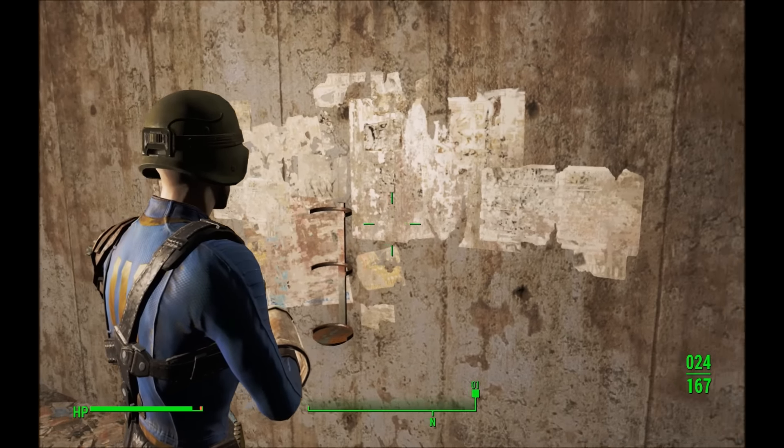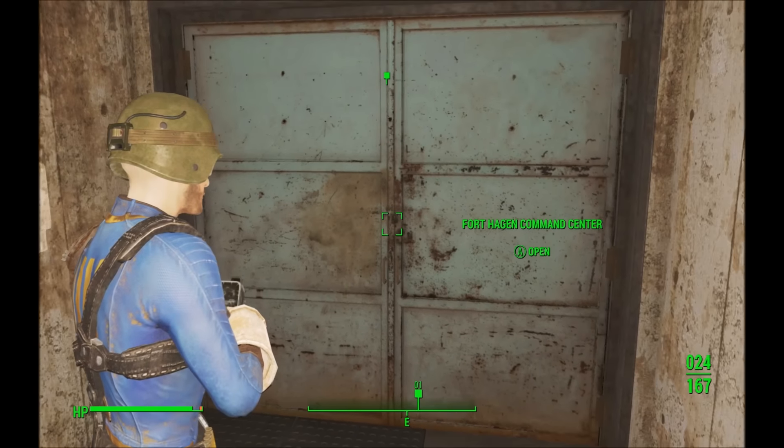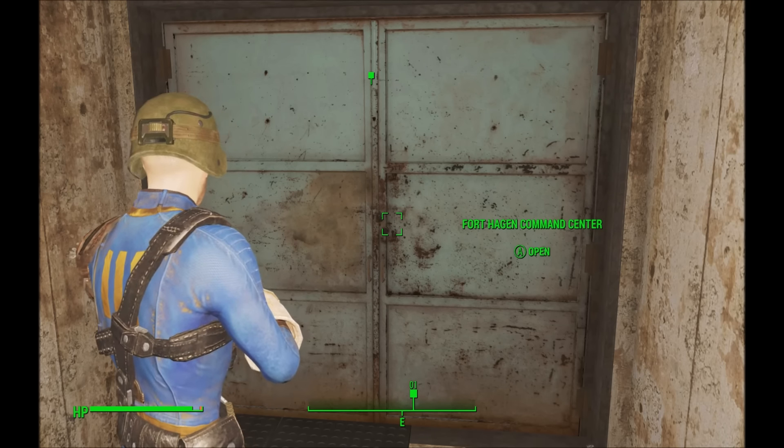Hello, and welcome once again to Stuff and Things Plays Fallout 4. Alright gang, we are back. We are facing the Fort Hagen Command Center door. We are about to go inside and deal with that evil, bald, scarred mercenary Kellogg.